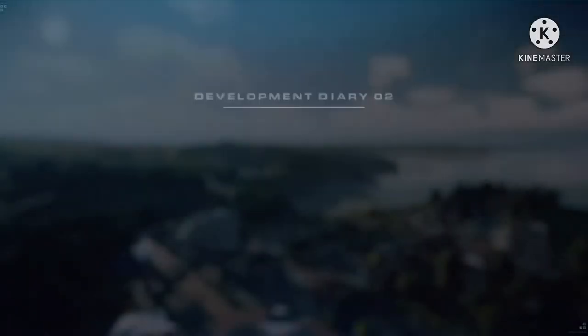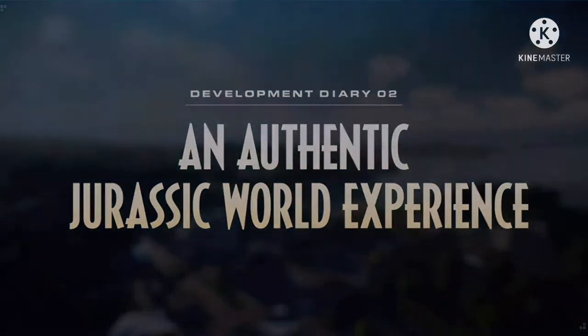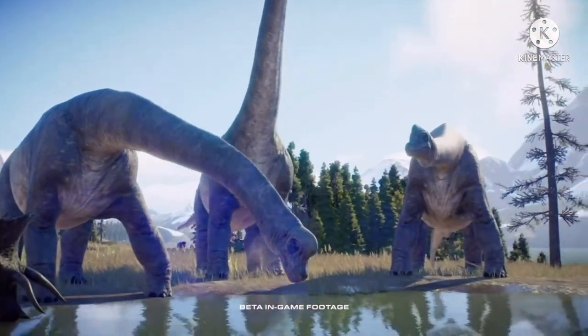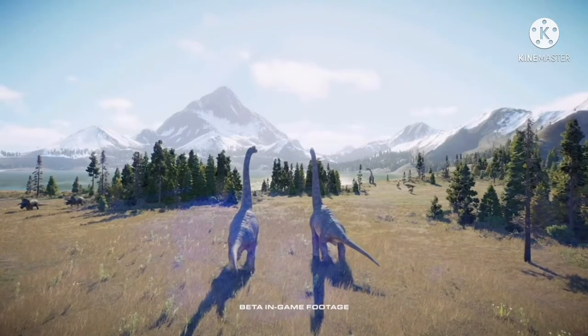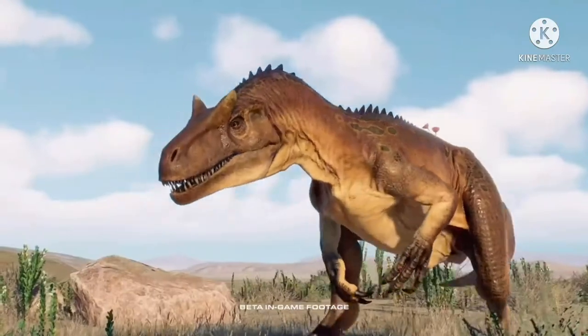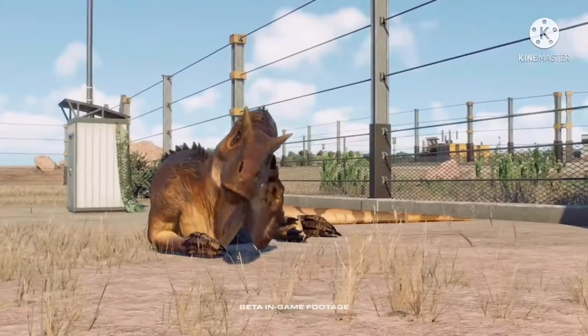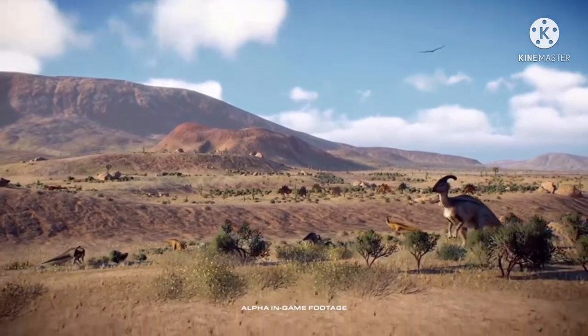Today's dev diary discussed mainly how campaign mode will work, as well as a bit of Chaos Theory. For campaign, your main focus will be rescuing and containing dinosaurs that escaped in the wild, as this takes place after the events of Fallen Kingdom where the dinosaurs were freed, and your goal is to get them all healthy and safe. So far, that's all we know — we don't know what the big goal is besides that, and they don't really mention it too much.